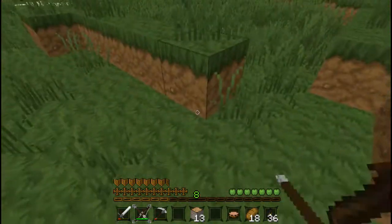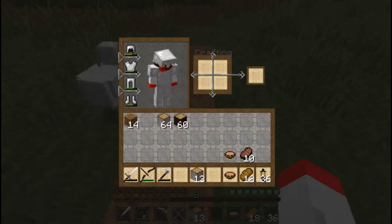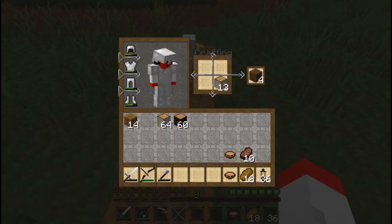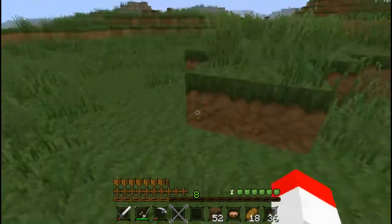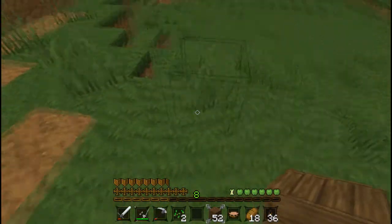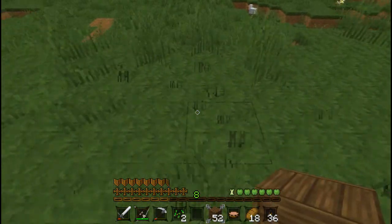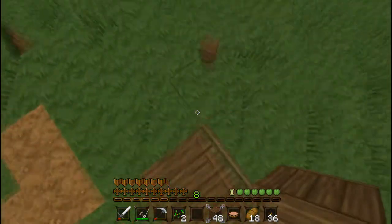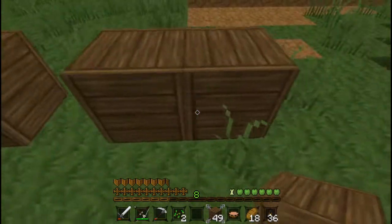First we're going to need a base of operations. I don't plan to use birch ever, so let's start with that. And let's build a little house — right here. Let's see here. I want the entrance to be here. I'm so prepared. Alright. One, two...